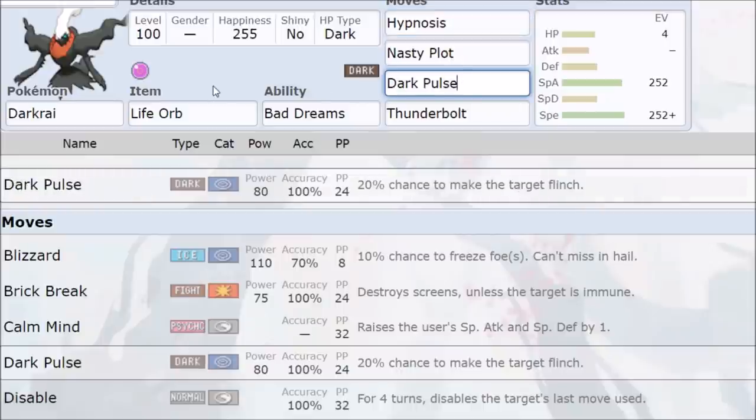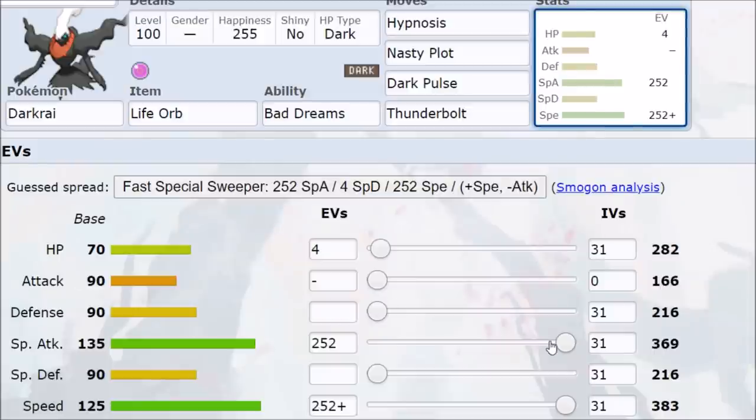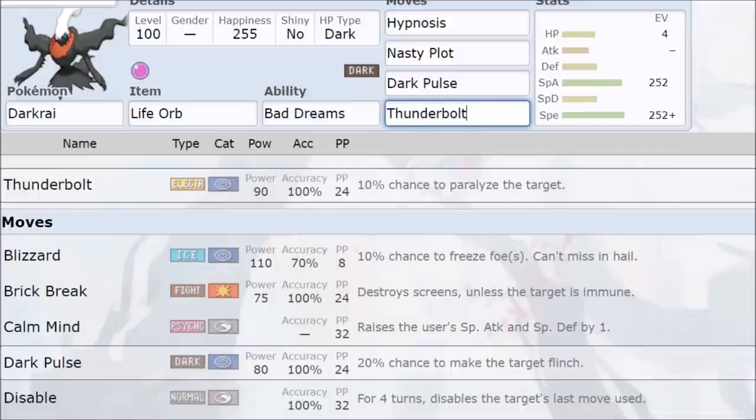Nasty Plot into plus two Dark Pulse with Life Orb also KOs Garchomp. If it's not Scarf Garchomp, you just get that natural outspeed on 125 to 135 Speed. So why run Ice Beam when you're neutrally KOing something as bad as Garchomp with a plus two Dark Pulse — which is guaranteed after getting Hypnosis off? Thunderbolt is really the only additional coverage you need.